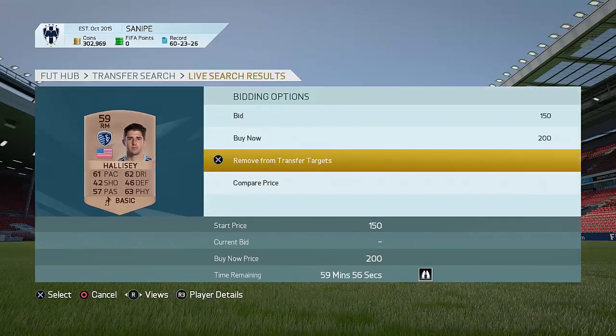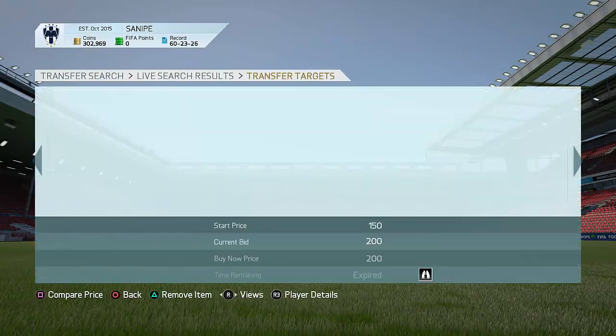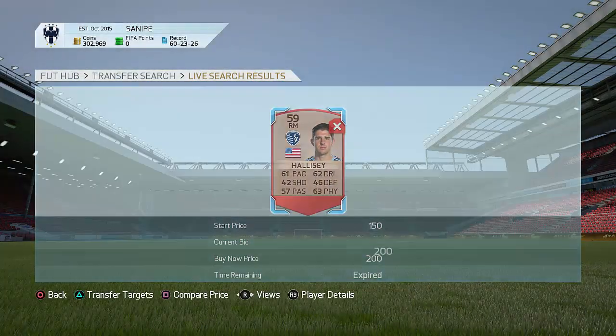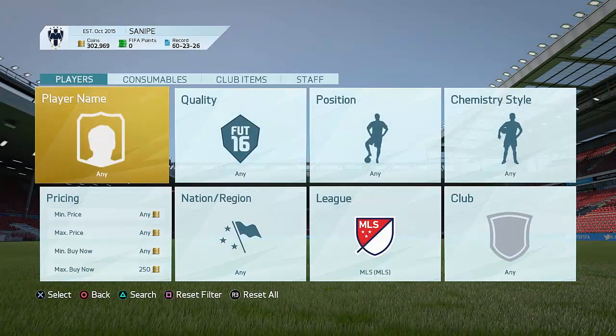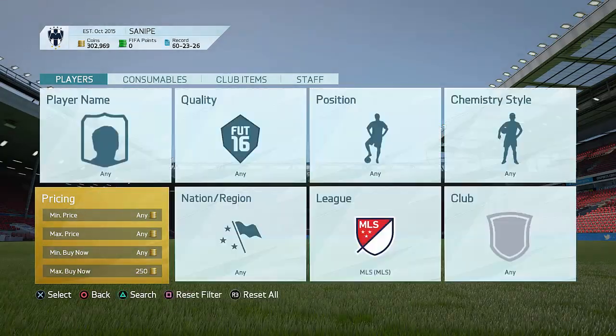The reason this method is so fun to do is you can get so many cards super quick. It does not take long to search up these cards — just going to take a few seconds. This is by far the best trading method on FIFA 16. You can make up to like 1,000 coins in a minute. For example, this guy has 84 pace as a right back — he probably goes for quite a bit of coins.